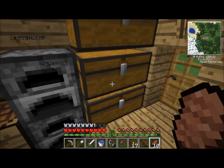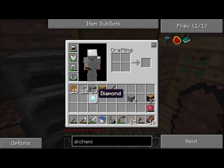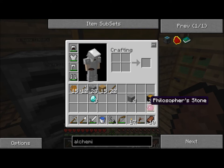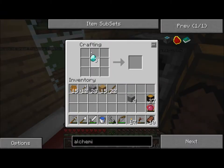So in order to do anything cool with our philosopher's stone — namely make a transmutation tablet — we're going to need to go out and get some obsidian. The recipe calls for obsidian, smooth stone, and a philosopher's stone. We have the philosopher's stone and the smooth stone; we just need some obsidian. And the only way you can get obsidian is with a diamond pick.